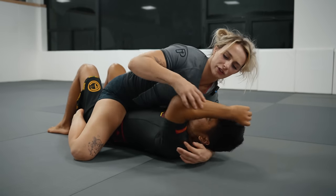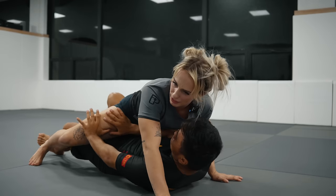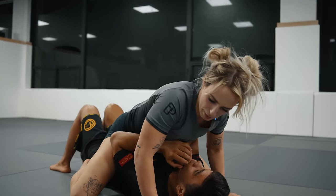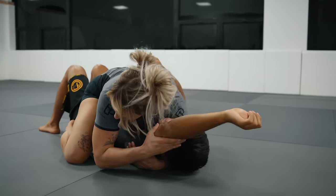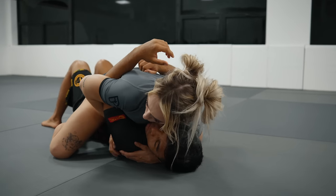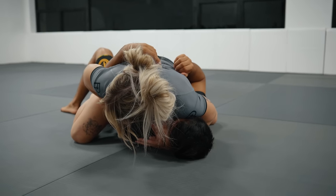If I have nothing controlled and go wide, it's much easier for him to fill that space and collect my legs. So: keep hips above your partner's hips, separate the arms away from the body or collect that elbow, pin the head to one side — and you've really limited his options.